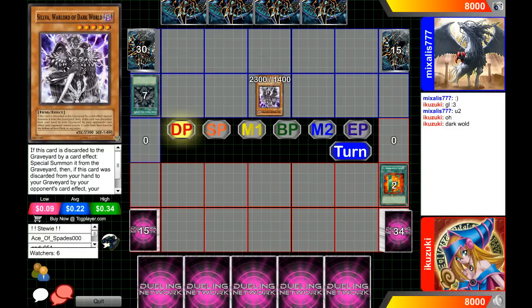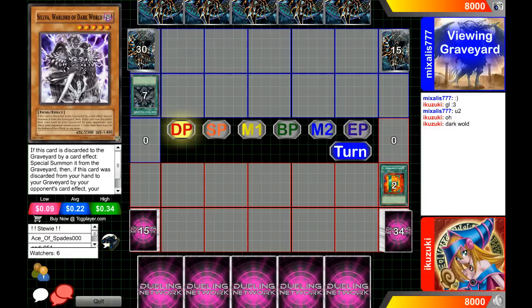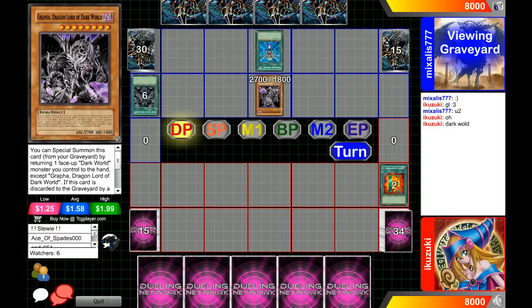We see a special summon of Silva, Warlord of the Dark World, and he's going to bounce that card back. Oh, did he mill Grapha already? That was pretty good — milling Grapha is a super plus. And we see a Monster Reborn — let's see what he goes for.